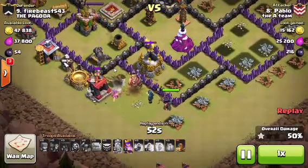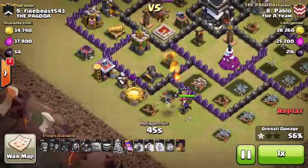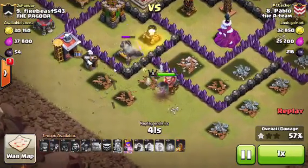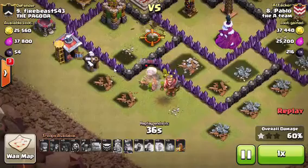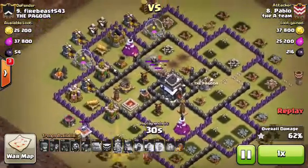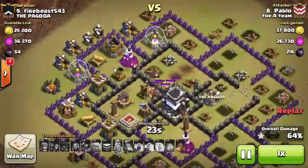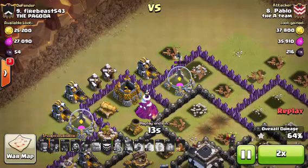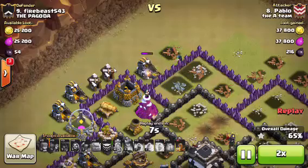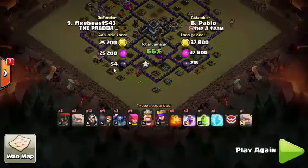The Queen comes in and takes out a couple more buildings from the bottom. There are a couple Golems up there but they're not really doing much. The Queen still has her special ability and he has an Earthquake Spell, but the Queen goes down and he activates her special ability. Couple Archers tank for the Archer Tower and take her out. There's one Wizard at the top who just goes free because he has no defenses targeting him. The Golems go down, he takes out the elixir storage to pick up the extra percent just in case they tie the war. Wizard goes down with 66% — one star. A fail for him, a win for me.